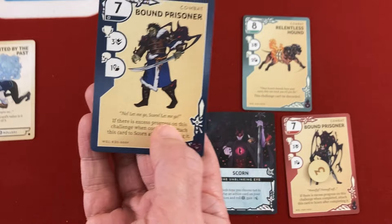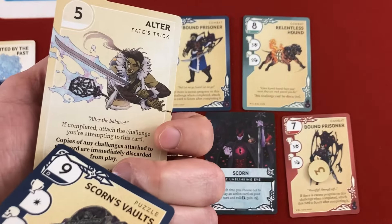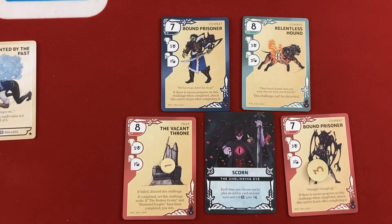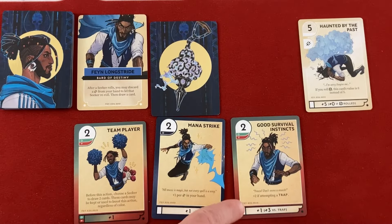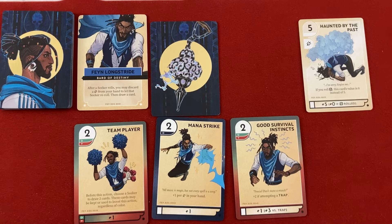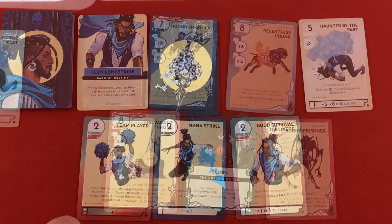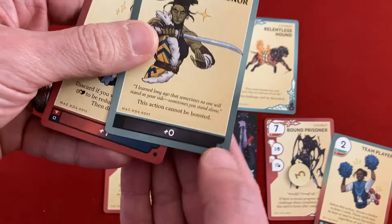We draw a replacement — another Bound Prisoner, this time blue. Back to Fane's turn: thinking about finishing the Bound Prisoner or going for the Vacant Throne. Good Survival Instincts would be four versus the Vacant Throne (which has one progress), so we'd need three more. Or Team Player on the Bound Prisoner — Naz draws two cards and could boost with them regardless of color. But with the Bound Prisoner I have to worry about going too high. Let's try Team Player: Naz draws two cards — she gets Duel of Honor (four green, cannot be boosted) and Dauntless.